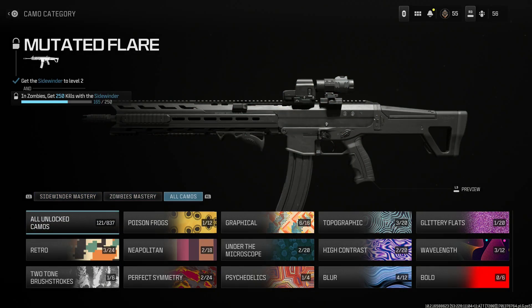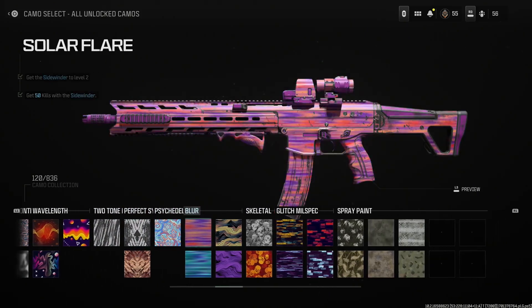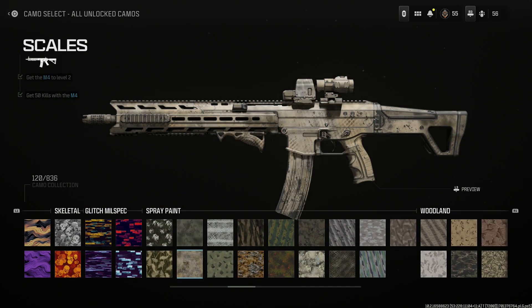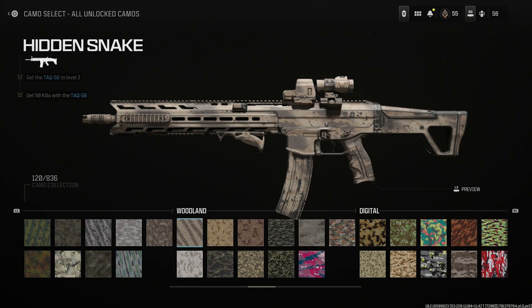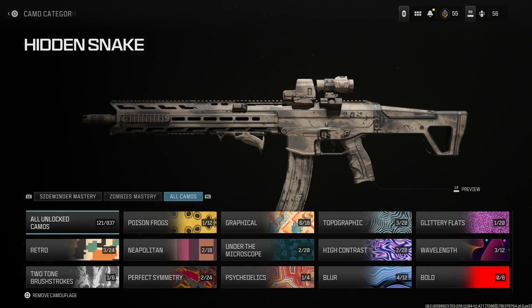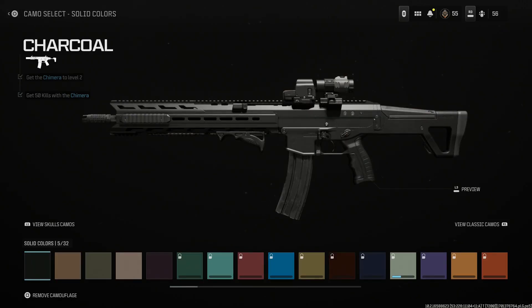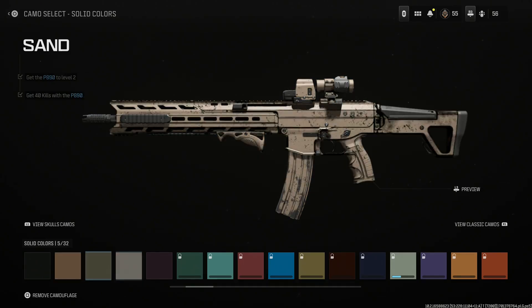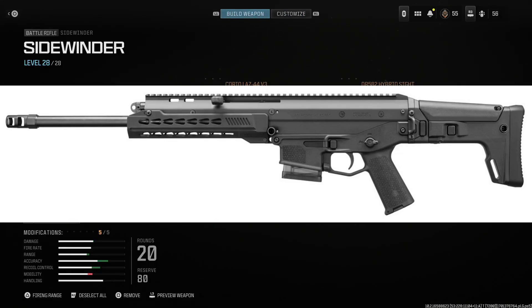Let's go ahead and throw a camo on there. You can run the black, you can run the tan for the ACR. I'm going to run one of these desert builds — it looks clean on this. It's kind of like a mix between the base tan for the ACR and a dirtier version of it. The clay looks great, black is fine, and the olive are my two favorites. The sand looks really nice as well. So for this one, we're just going to run a desert camo.